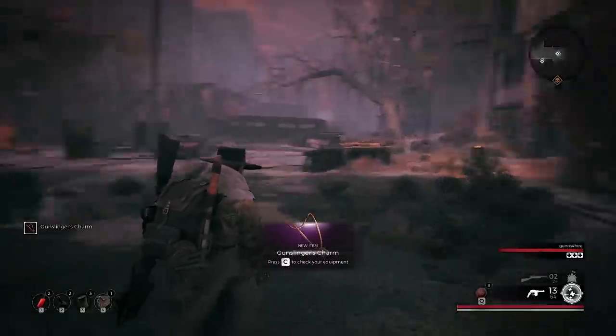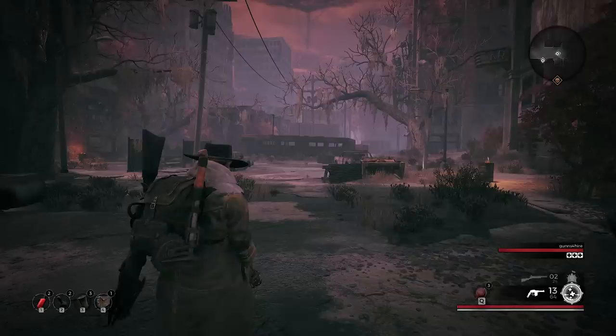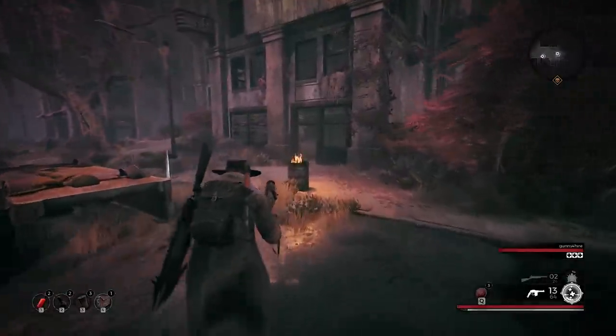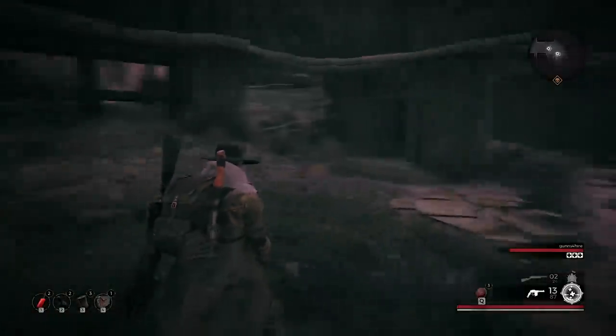Gunslinger's Charm! I'm a gunslinger — put it in. Increases fire rate by 10%, reload speed — nice, speed cola! There's dudes over there to the left. We need to check this building out on the right too.